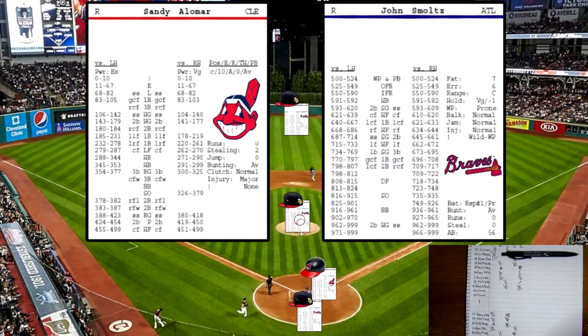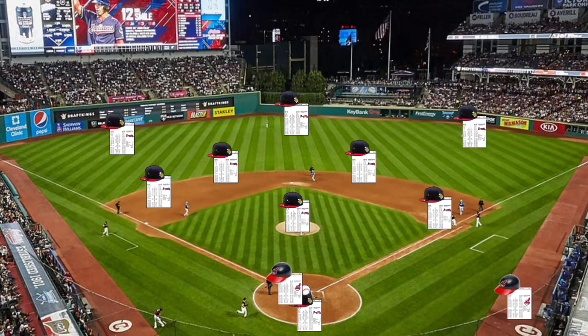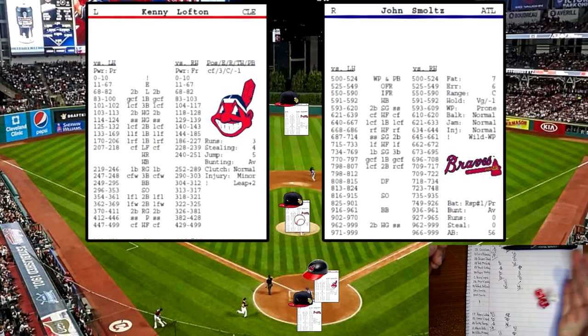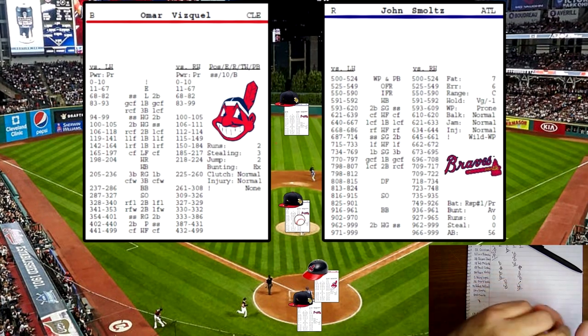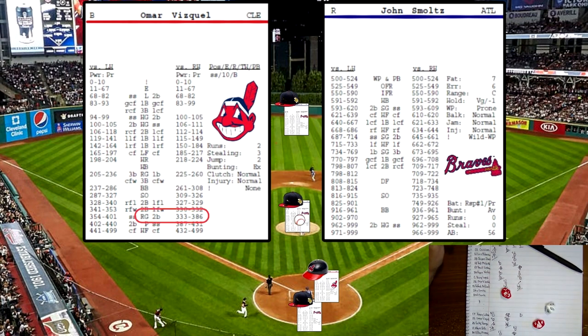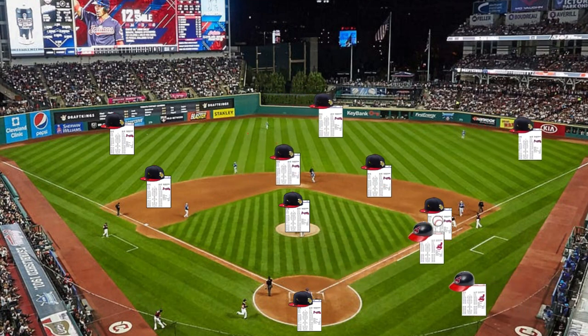Bottom of the fifth now. Sandy Alomar up — 374 against a righty, that's going to be a strikeout. Four strikeouts for Smoltz. Kenny Lofton now — 891 lefty on the pitcher card, that will be another K. Buskell up now — rolls a 369 on his card against a righty, a hard grounder to second base for the third out. After five, it is now 3-1.